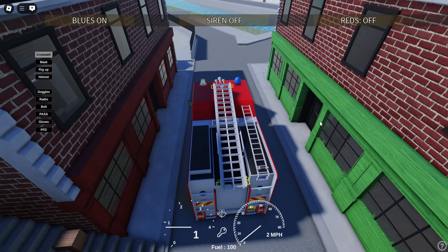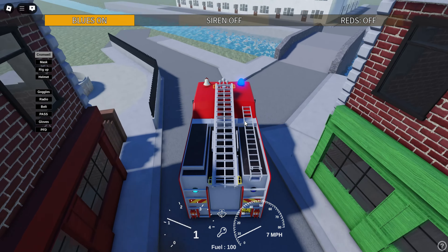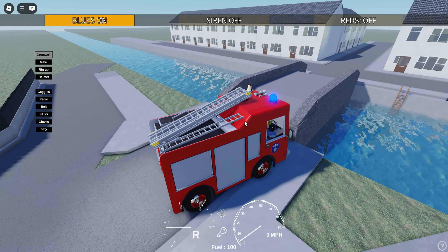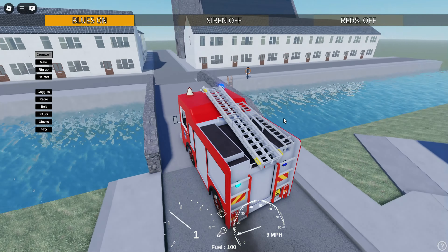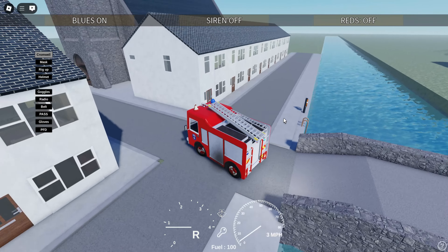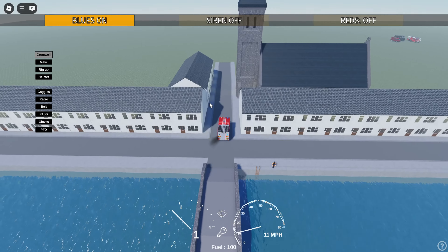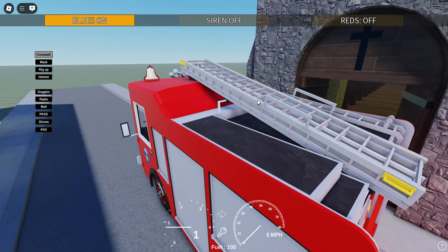As you can see, this is the famous shop on the right and the bakery on the left. Let's just reverse here real quick. There's a telephone box, a nice little river, and then you've got these houses here and then you've got a church that you can go in.